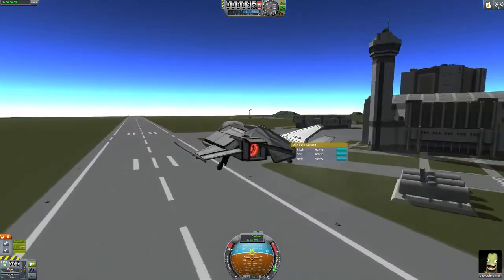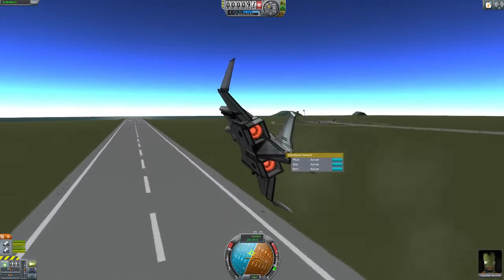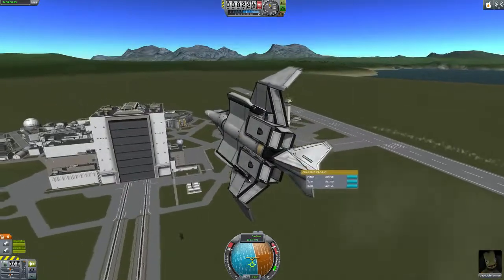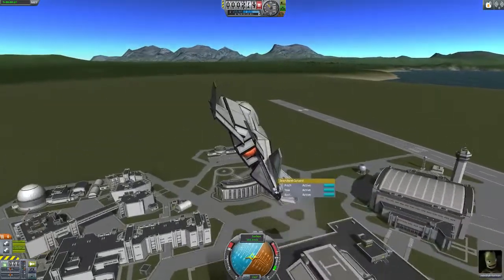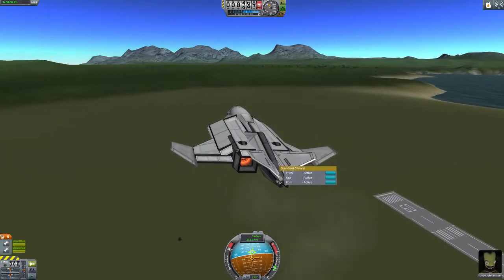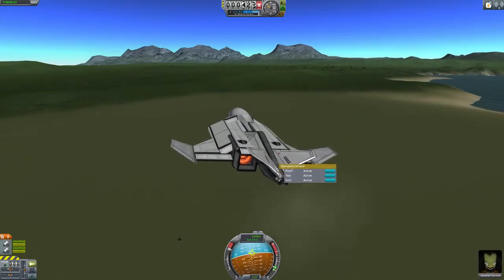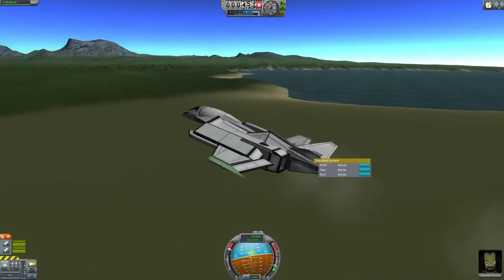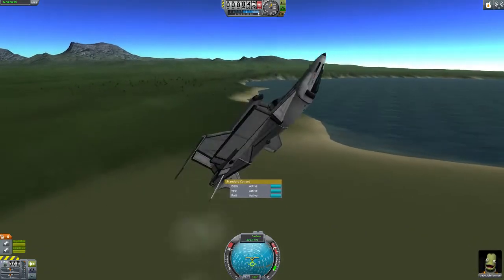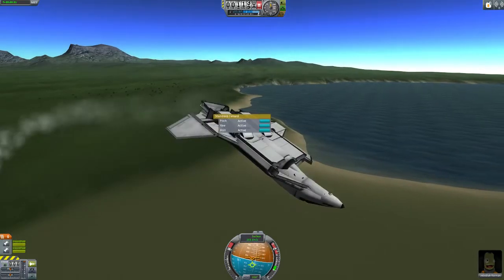It uses basic jet engines for low flight, high speed flight. At about 200 meters you can reach about 235 meters per second. And it can pull about 17 G's.